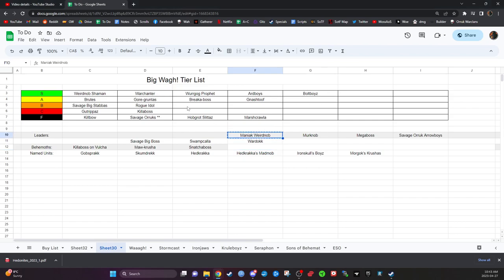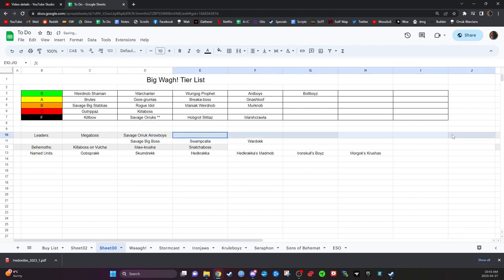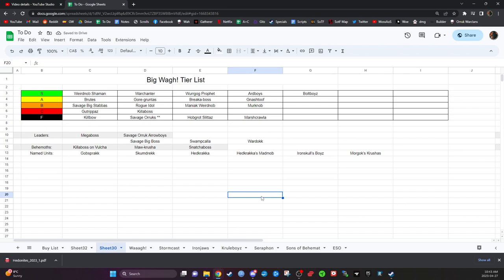I'll leave Rogue Idol at B-tier, which makes the Maniac Weird Knob also B-tier for the same reason — he's situationally good if the Rogue Idol is in your list. Giving plus one to wound is cool, and as a Bonesplitterz wizard he also helps generate Waaagh points. Murk-Dog with Belcha-Banna is B-tier for the same reason as in Kruleboyz: if there are lots of spells running around causing problems, playing him is good. In the Season Two meta you could also give him Aspect of the Champion.